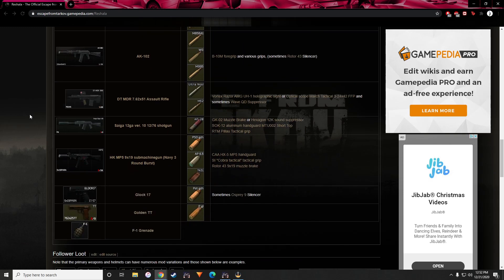The Saiga is probably the worst one — you won't make much money off it. The only things worth taking are the suppressor and maybe the foregrip. It always spawns with AP 20 rounds. The MP5 — be sure to take the ammo, as it sometimes spawns with AP 6.3 or 7.31, which is worth a lot on the flea market. The suppressor and foregrip can also sell well. Finally, for pistols, you'll sometimes find the golden TT worth around 28k to 36k on the flea market — worth taking for your pistol slot.